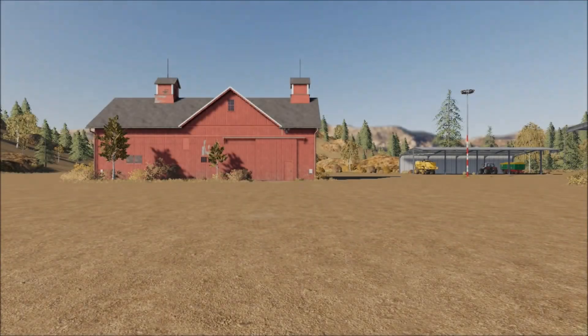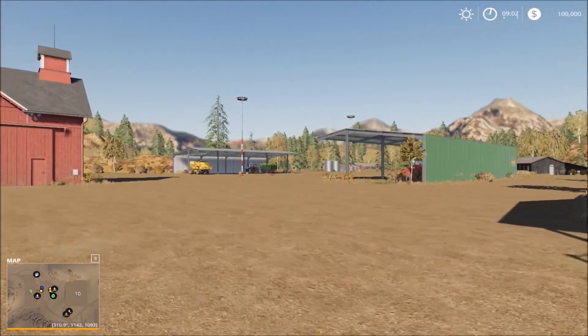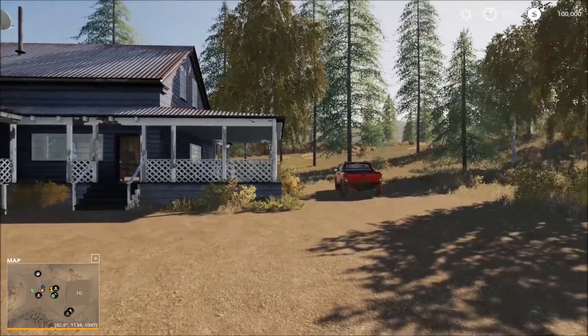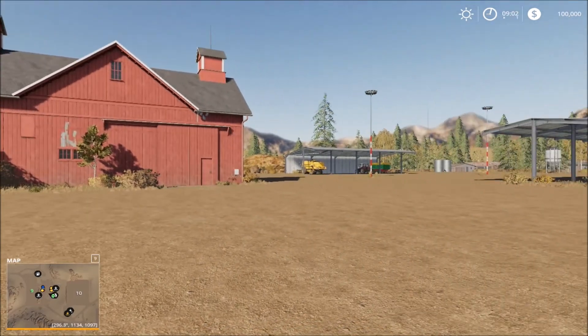We start off the game at the main farmyard and we have the parking sheds in the distance. We are at the main house, so this is the main farmyard here, parking sheds on both sides. The main house here, and I have the runabout here so I don't have to buy one. Very nice map so far.